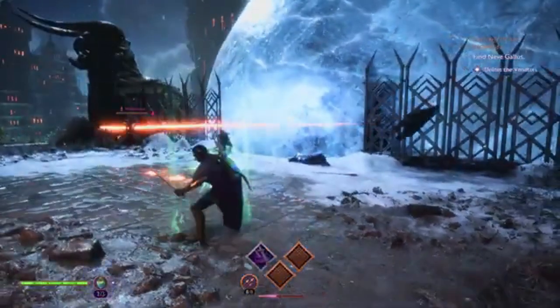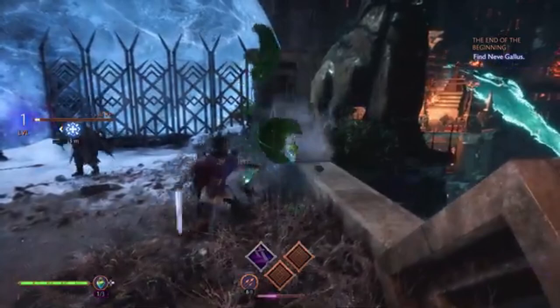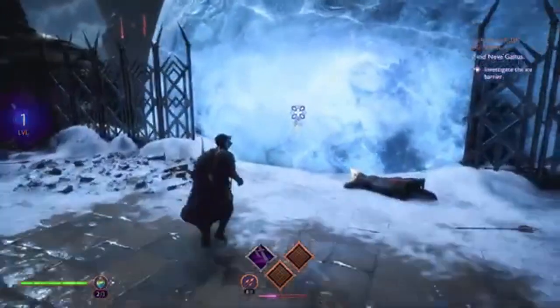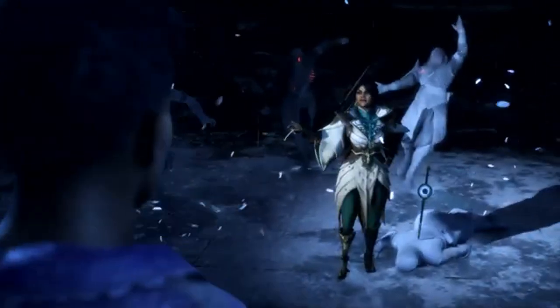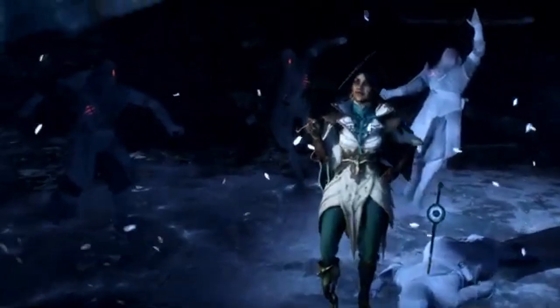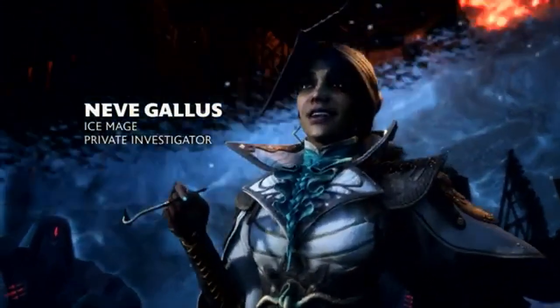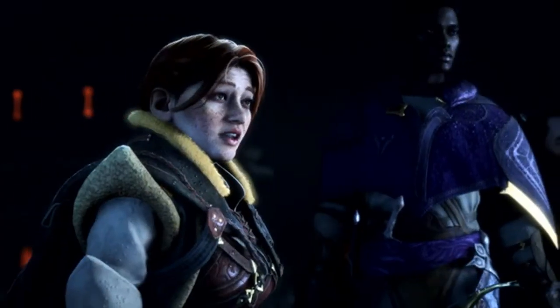Minrathous is a visual masterpiece — gothic, magical, and utterly captivating. Just as you start to take in the beauty, the sky tears apart and demons invade, causing chaos. This sequence introduces you to the new, more dynamic combat system. It's more active than Inquisition's, but retains that familiar Dragon Age feel. You can now switch between a bow and dual-wield daggers mid-combat, which is a first for the series.